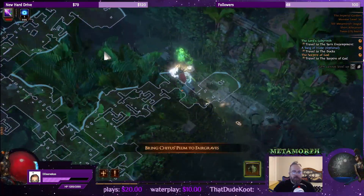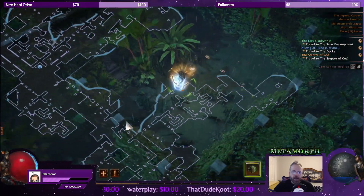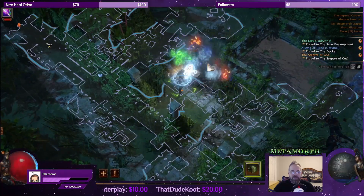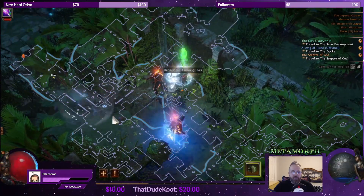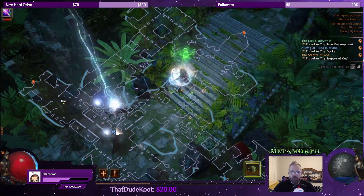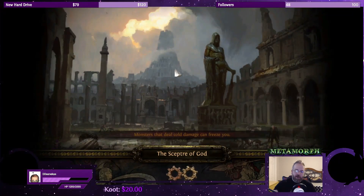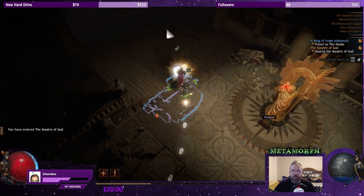Let's hit up the tower and fight our way up and destroy Dominus so we can beat this act as well. Pickles is trying to start a conversation with the other people in chat. We got a good amount of lurkers — maybe somebody wants to do emote spam with Pickles, keep him awake. Scepter of God, let's go. Let's see if we can take out Dominus before we call it a stream.